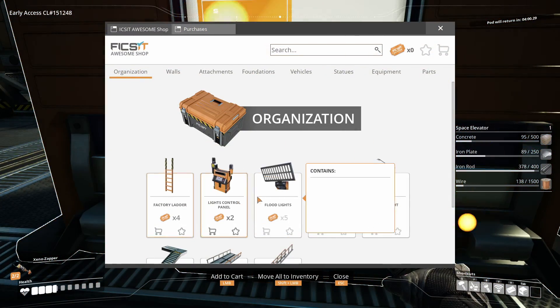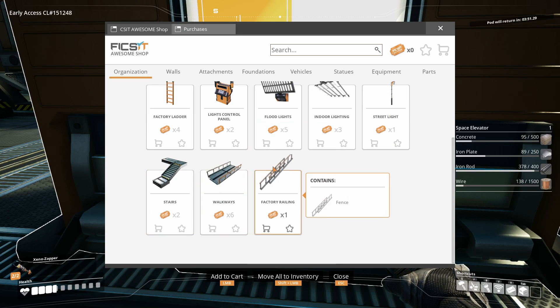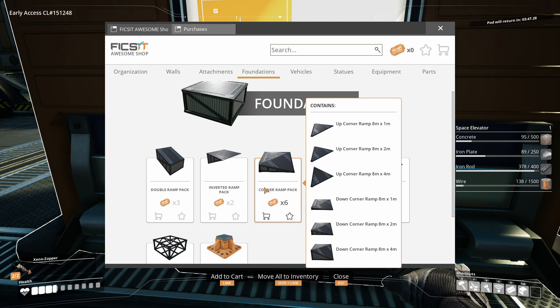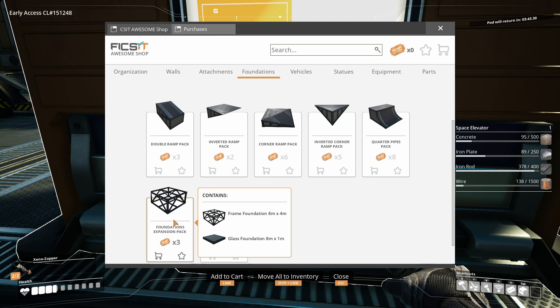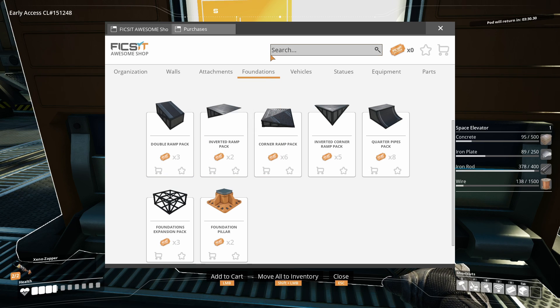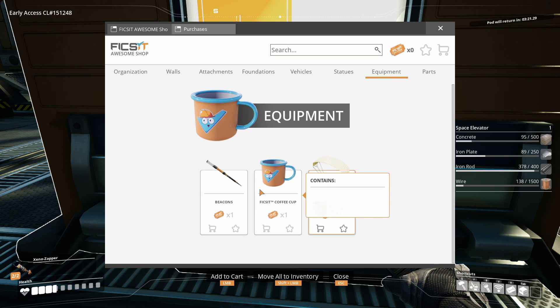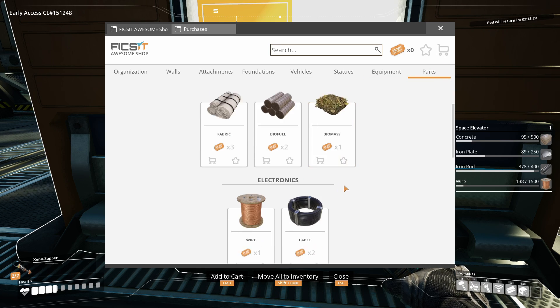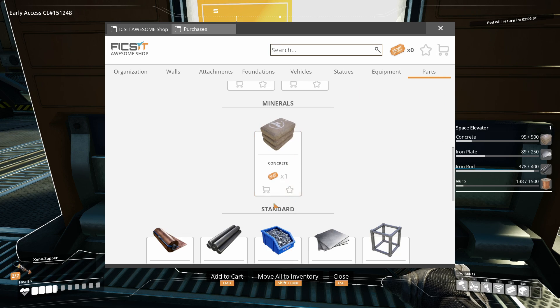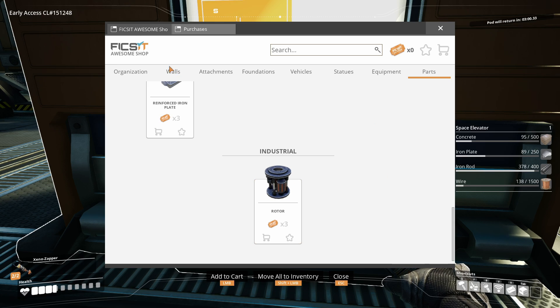With the awesome shop we can do quite a lot of things - we can buy panels, lighting, stairways, foundations. One thing I want to get is corner foundations, which are really cool. You also get expansion stuff: glass foundations, quarter pipes, a double ramp. There are vehicles, a little fix-it car, statues like a lizard doggo statue, equipment like beacons, a coffee cup, parachutes, and parts for pretty much anything.